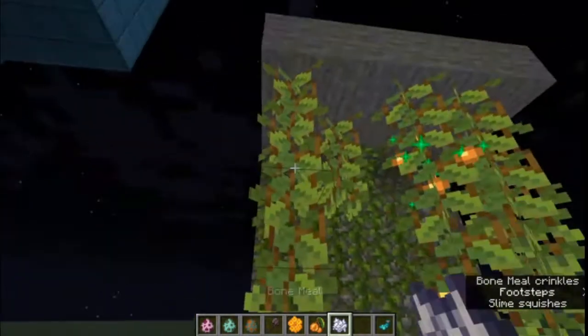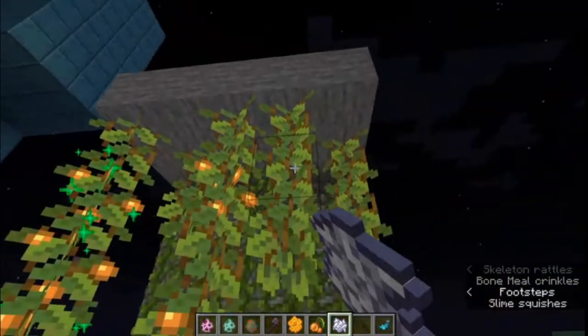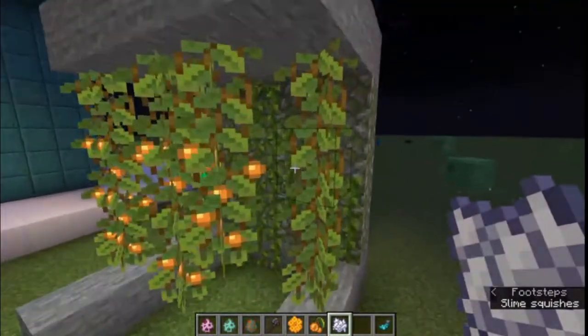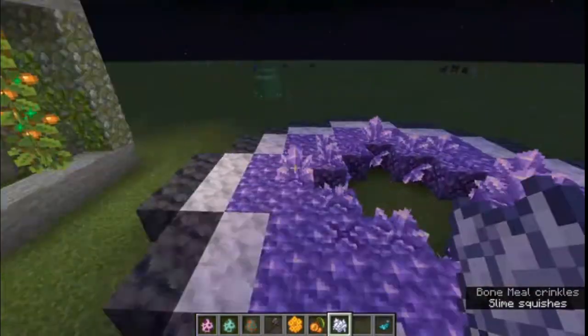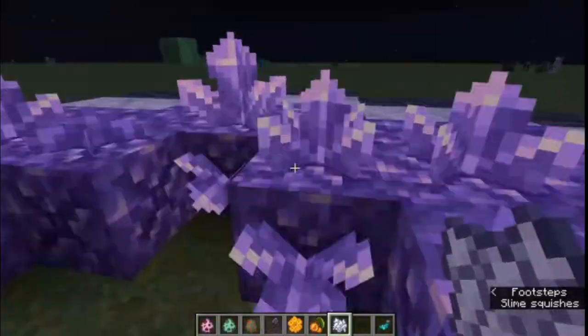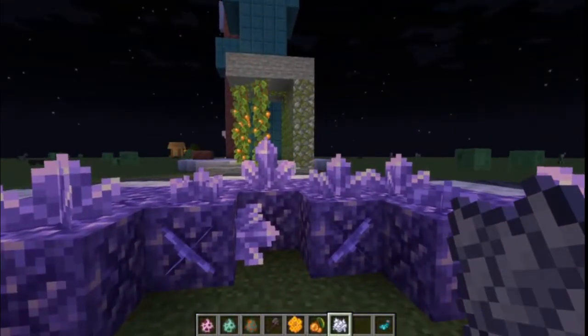Glow berries just add to the bottom — bone meal, keep your glow berries on. They also light up, which is very nice. And then yeah, there's another light feature which is awesome, as are these crystals. So the amethyst crystals — between the glow berries and the amethyst crystals, you've got another two light sources.